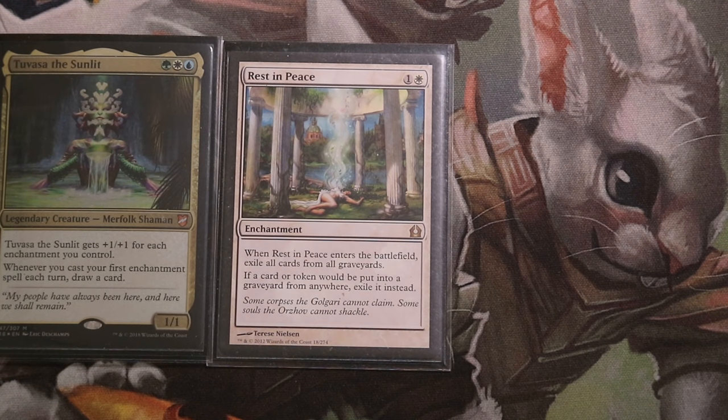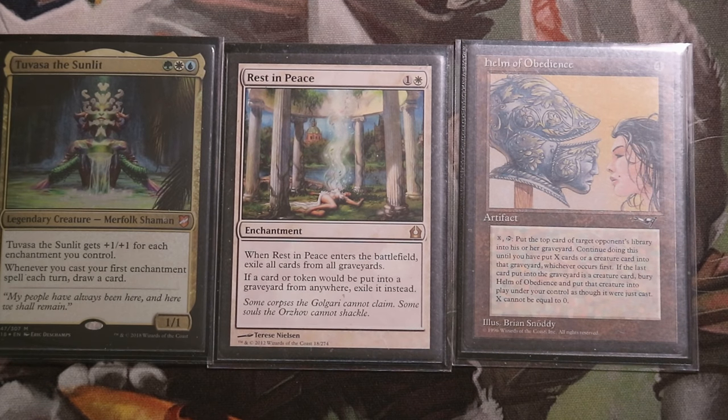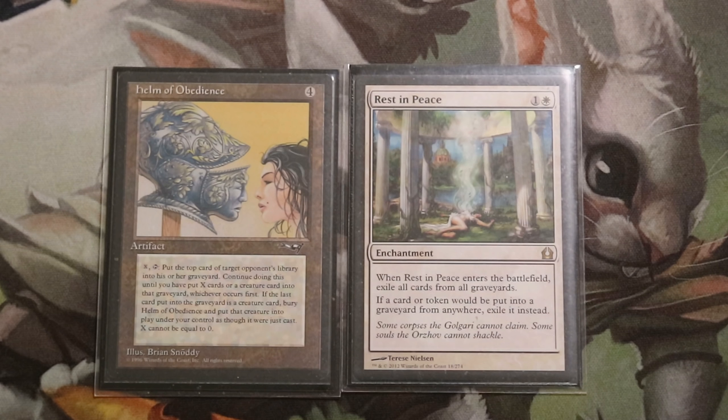Eventually we are aiming at drawing into and completing a combo with Rest in Peace and Helm of Oblivion — the Helm of Oblivion combo. Rest in Peace removes all graveyards from the game and ensures that whenever a card would go to a graveyard from anywhere, it goes into exile instead.